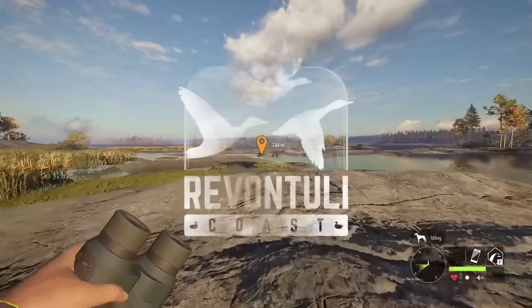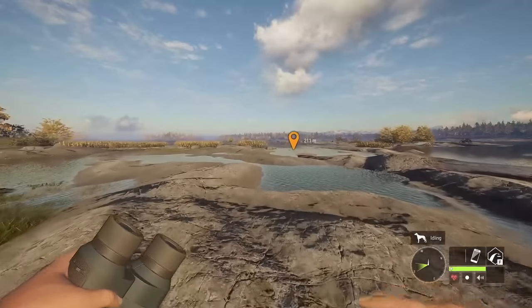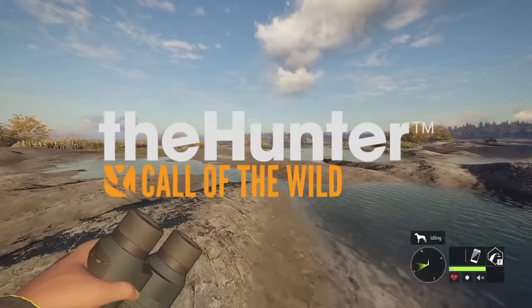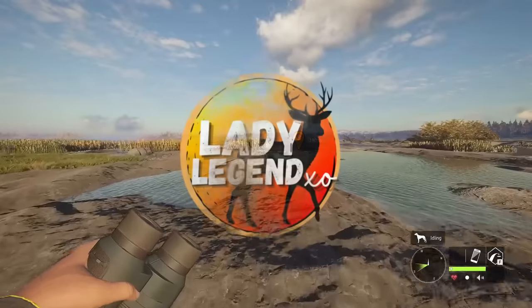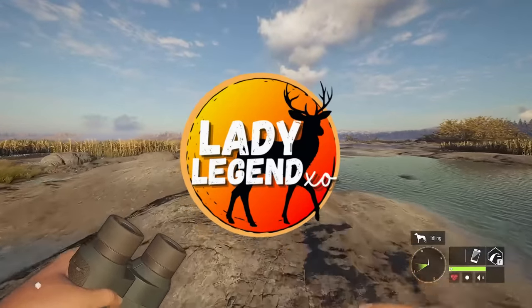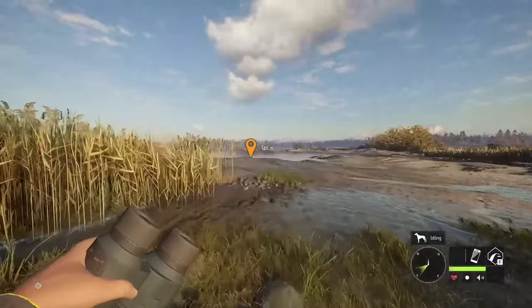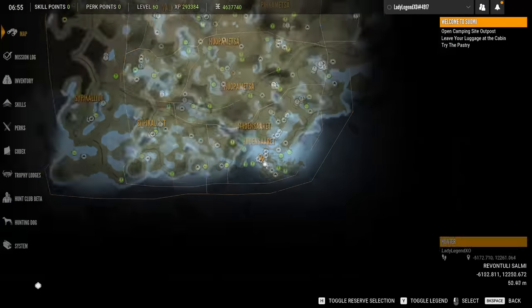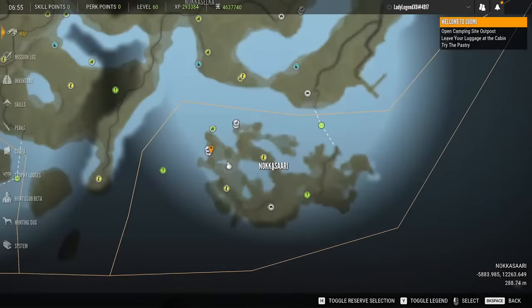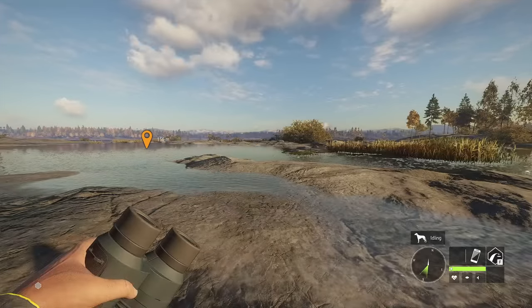Hey guys, we're out here in Revontuli Coast and today we're going to be hunting waterfowl. In today's video I'm going to show you exactly what you need to do to hunt waterfowl, and Revontuli is the absolute best map for doing this. Right now we are in the bottom right-hand island in Revontuli Coast, and this island is absolutely amazing for hunting just about every waterfowl species there is on this amazing map.